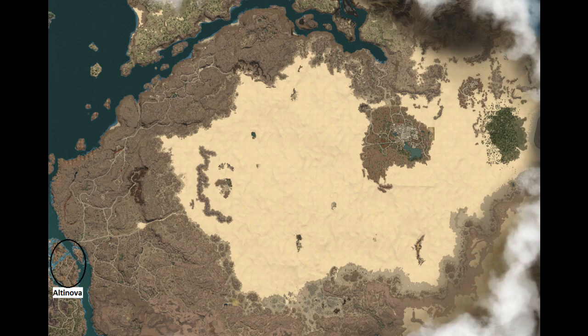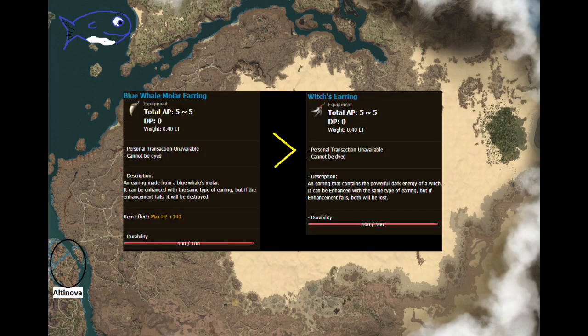The YouTube release has said that we'll get whale hunting as well with the patch, so just be aware there's going to be a chance we get big whales swimming around in the ocean that you can hunt to try and get materials for whale earrings and other stuff. Whale earrings are preferred over witch's earrings because they grant HP as well as the same AP. I'm not going to promise they'll be there though, because they announced a bunch of stuff with the media pass that didn't actually show up till a few weeks later.